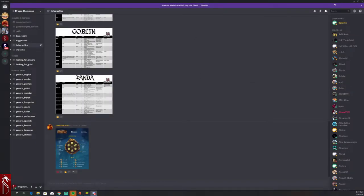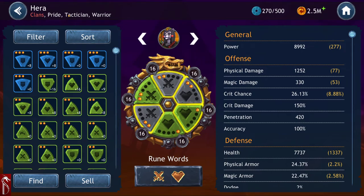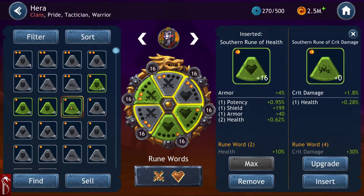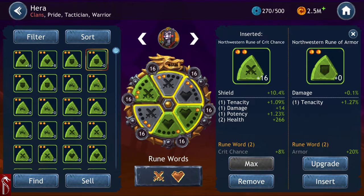I didn't know a lot of this when I first started, and because I didn't know, I made mistakes. Looking at Hera's runes — she's a tactician and warrior who does a lot of damage — I've got speed, but I have armor because that's the only thing I have right now. Critical damage would be great but you need four runes to create a set and I just don't have them. Potency can only go in the Northwest slot, which is important for certain characters.